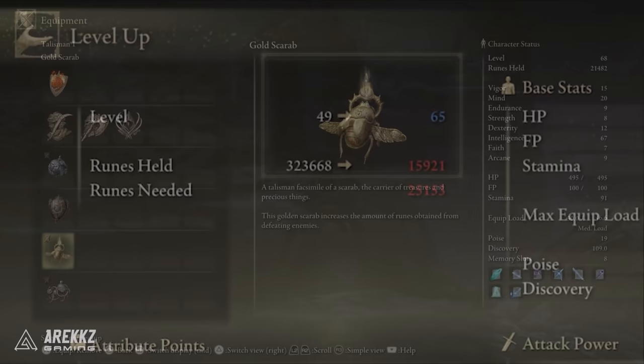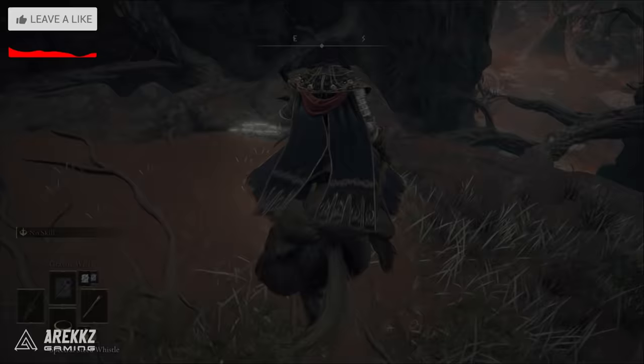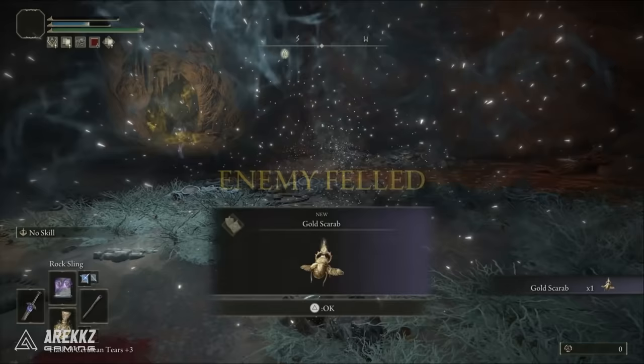First up, the Golden Scarab is a talisman that you can get that gives you around 20% extra souls, so it's great for any kind of farm like this. You can find it on the map by jumping down a cliff into the cave, running all the way through the cave to the boss room, and beating them will give you this talisman. It's a little bit tricky but if you plan to farm efficiently you will want to get this.